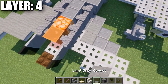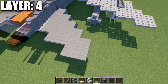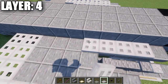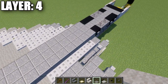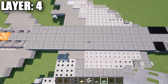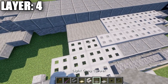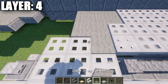On the horizontal stabilizers, place light gray carpet on each polished diorite top slab and iron trapdoor to create the top surface. Then place six iron trapdoors across a row followed by three gray carpet, another row of five iron trapdoors and three gray carpet, then five iron trapdoors and two gray carpet, then four iron trapdoors and three gray carpet, then continue tapering with smaller rows of iron trapdoors and gray carpet toward the wing tip.